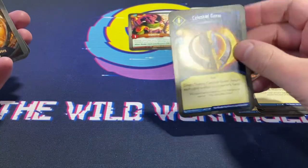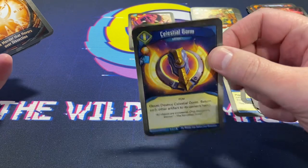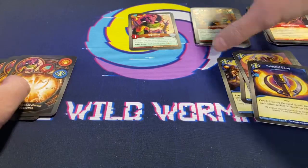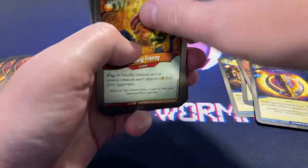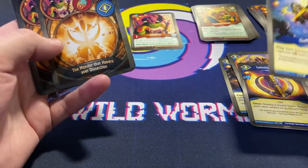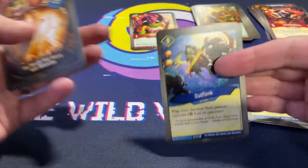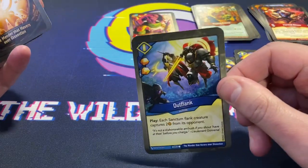Celestial Gorm with a drop pip — soft artifact control. Auction Off — there's the hard amber control, soft amber control, love to see it. Out Flank — each Sanctum flank creature captures two from its opponent. Another one with an extra pip. Infernus is gonna love these guys.